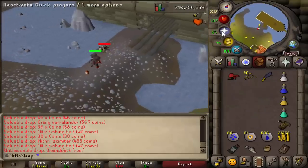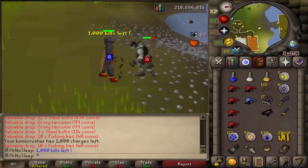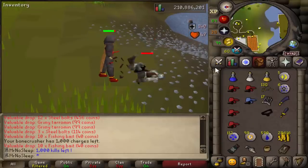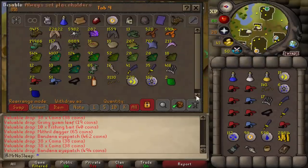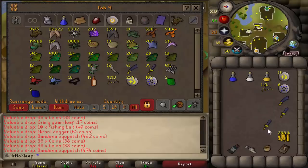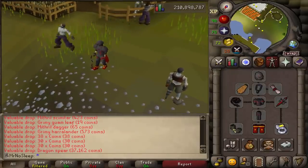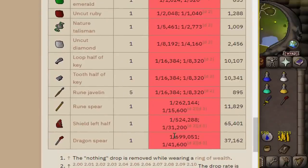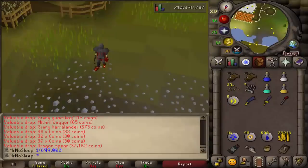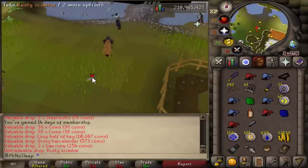There was a point during this video that I actually got one of the rarest drops I've ever had in this loot series. I always mention shield left half drops and dragon spear drops - usually I'm wearing a ring of wealth, so although they are rare to receive, that ring makes the drop more common. But since I wasn't wearing a ring of wealth for this video, the dragon spear drop I got was - according to the wiki - one in 699,051 from a zombie pirate. Had I been wearing a ring of wealth it would have been one in 41,000, so that is incredible.